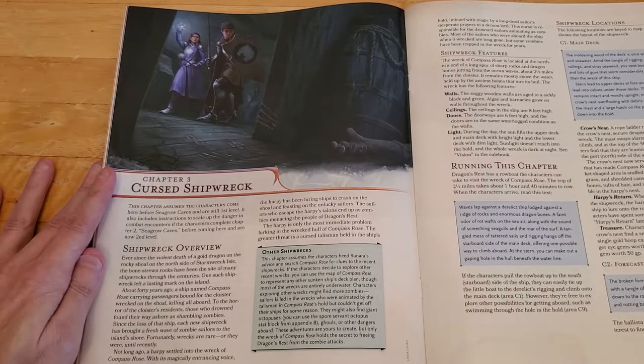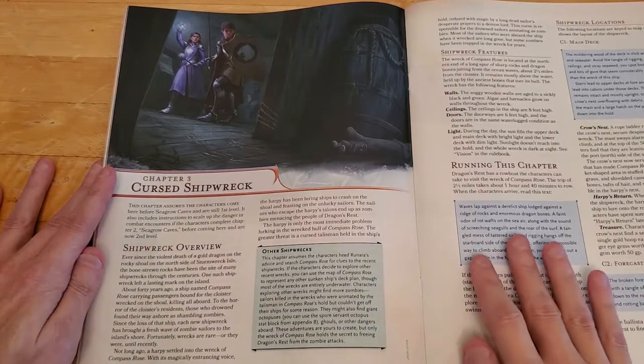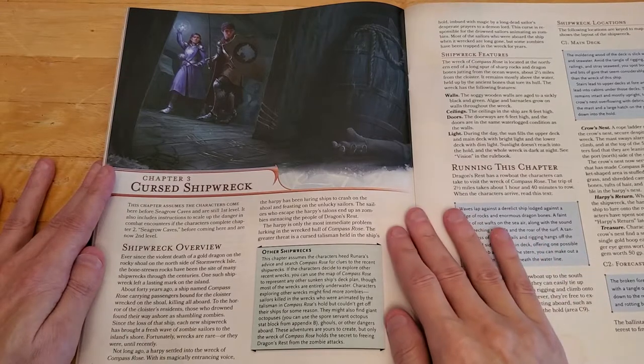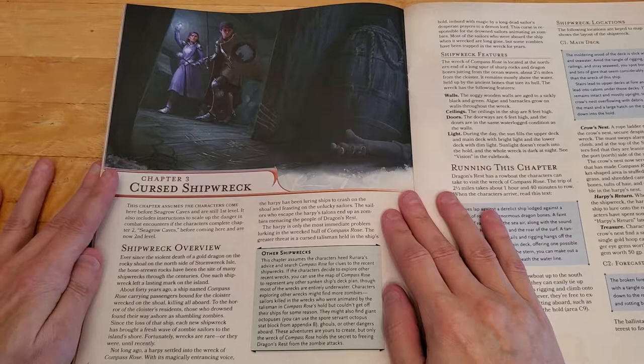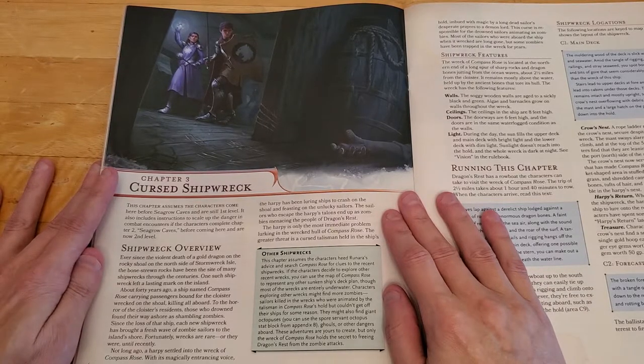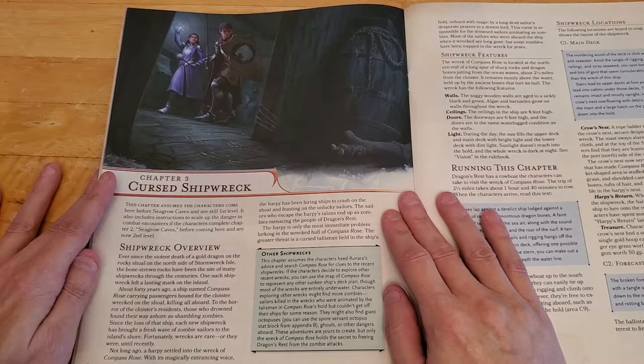Continuing on with my read-through of Dungeons & Dragons Starter Set, Dragons of Stormwreck Isle — we're up to Chapter 3. This chapter assumes the characters come here before Seagrow Caves and are still first level. It also includes instructions to scale up the danger in combat if the characters complete Chapter 2, Seagrow Caves, before coming here and are now second level.